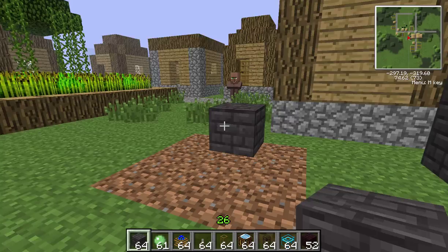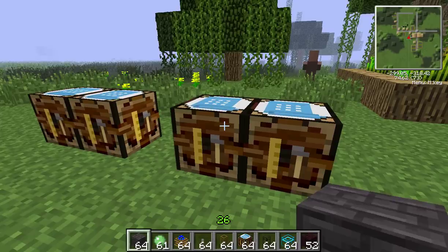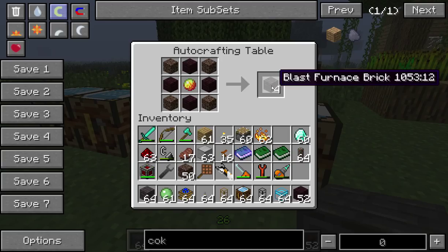In today's episode we will be looking at the Blast Furnace, a Railcraft device which is made from Blast Furnace bricks — 34 Blast Furnace bricks, so quite a lot of bricks.